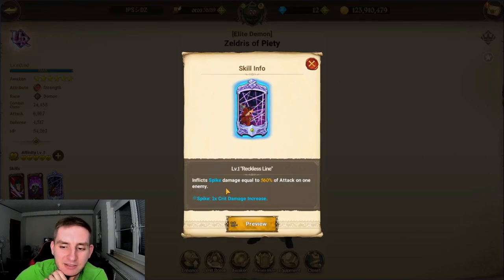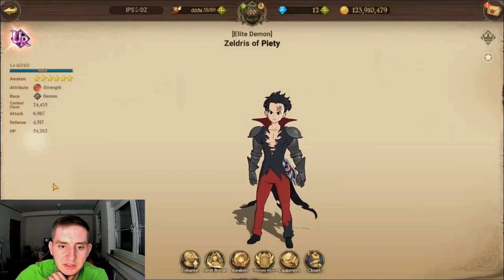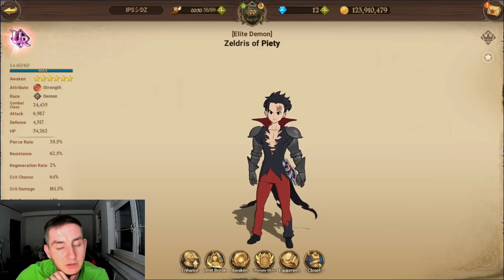His ultimate is like the blue Zeldris one — single-targeted with spike damage, meaning it doubles the crit damage. The ultimate goes up to 560% damage, and he has a decent crit chance of 64%, which is really solid.